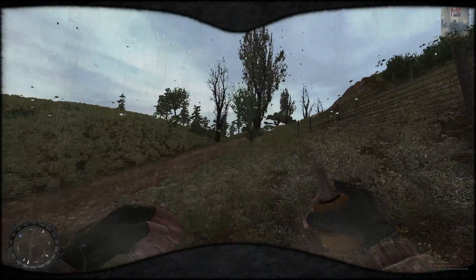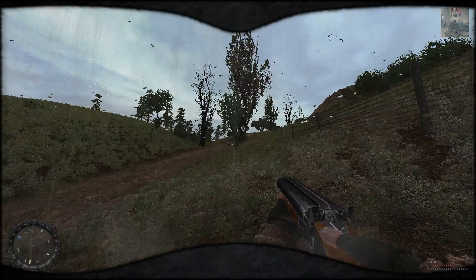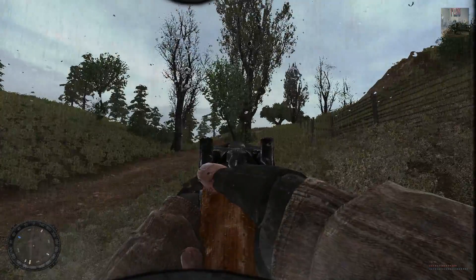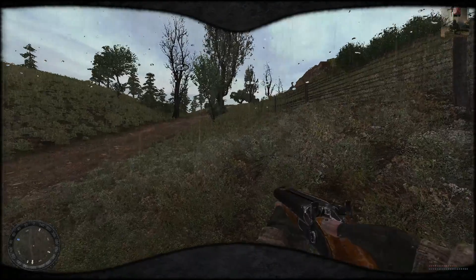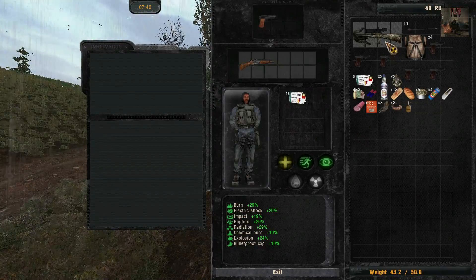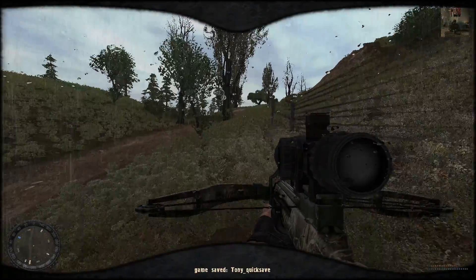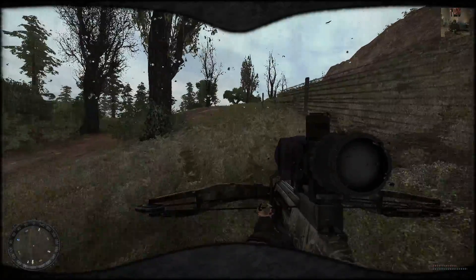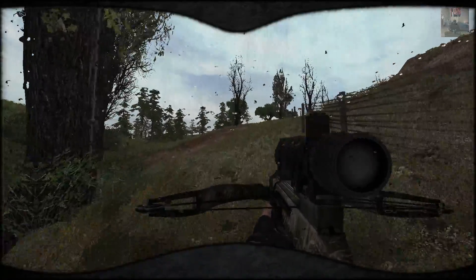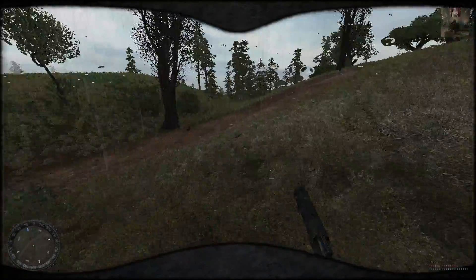I don't want to waste this because it's really, really too good to be wasted on stupid dogs. But it is what it is — I'll just probably use my pistol. Just like in New Arsenal, we can now get mutant parts by cutting them using the knife. That is really pretty cool.